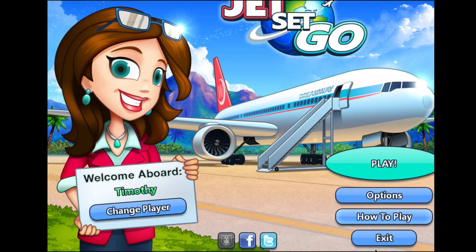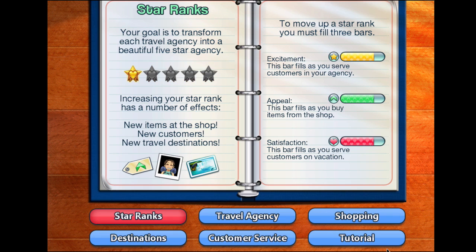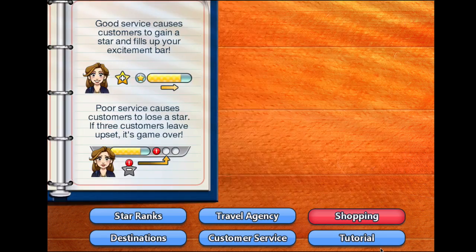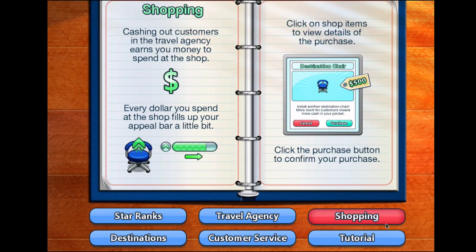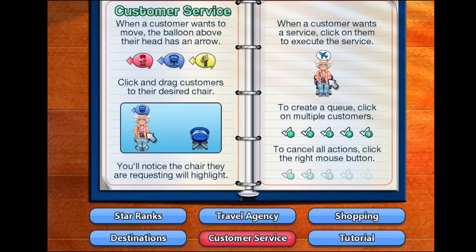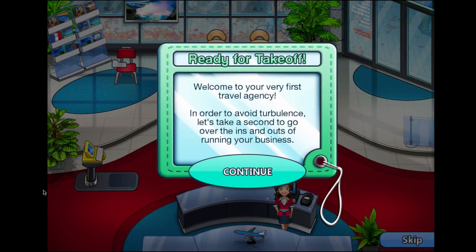Now I'm going to go ahead and click on How to Play so I can walk you through all of the features. Here you have star ranks — your goal is to transform each travel agency into a beautiful five-star agency. Customers have a five-star excitement meter. If a customer waits too long, they will lose a star. Shopping: cashing out customers in the travel agency earns you money to spend at the shop. Destinations: on vacation, customers have a satisfaction heart, so you've got to keep your eyes out for the heart. Customer service: when a customer wants to move, the balloon above their head has an arrow.